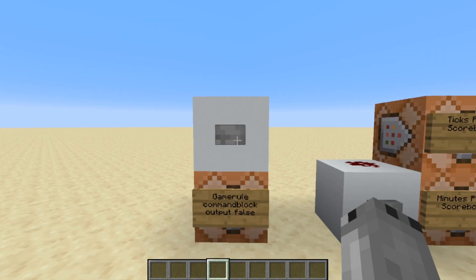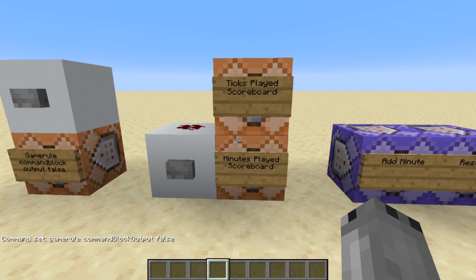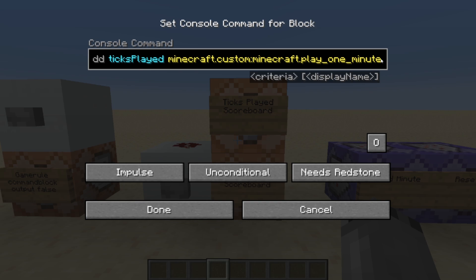Firstly we are going to put game rule command block output onto false. This will stop any command spammage in chat from the command blocks. Secondly we have two scoreboard objectives we need to add. The first one we are going to add is for the ticks played. This will count how many Minecraft ticks you have played in the game and this command is: scoreboard objectives add ticks played minecraft.custom minecraft.play_one_minute.